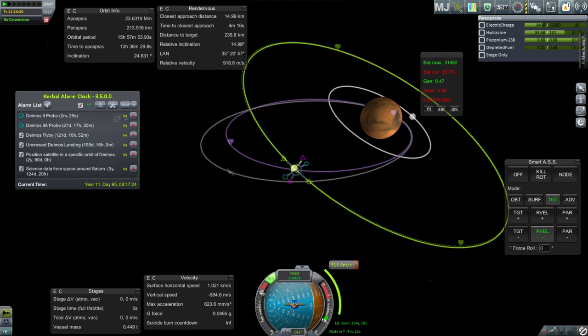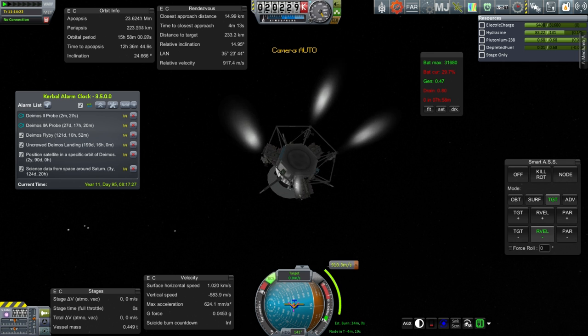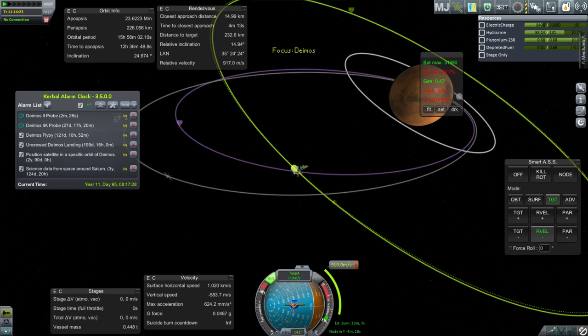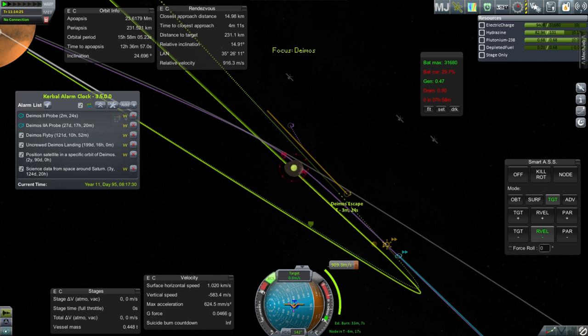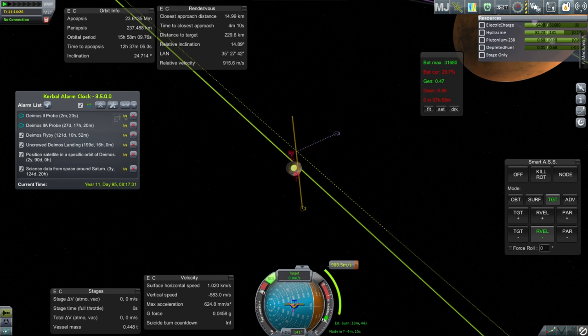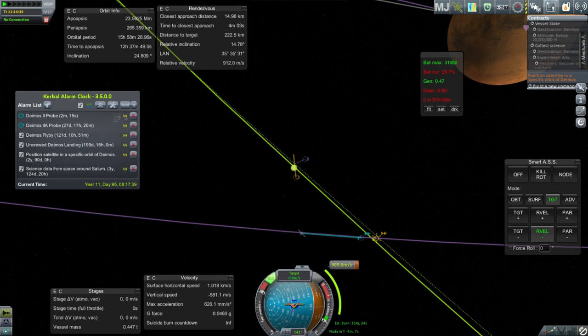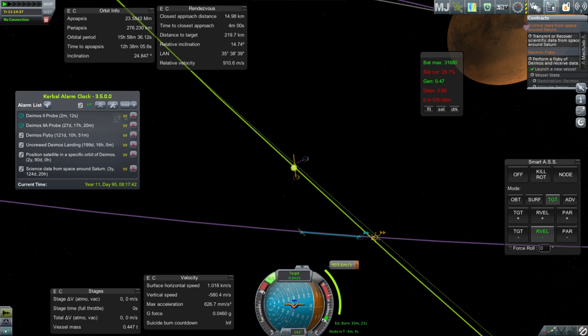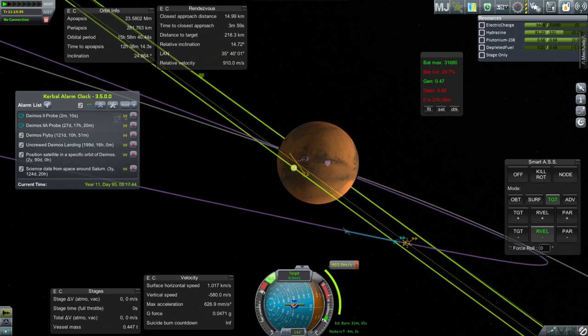Power on - our thrusters are firing. We'll try our best. At the very least I'd like to get a longer encounter with Deimos. I'm probably already past the point where I should have queued up the science. Any experiment recovered and transmitted below 20,000 kilometers is easy - any pass into Deimos's sphere of influence will do that - but I can't do the science.